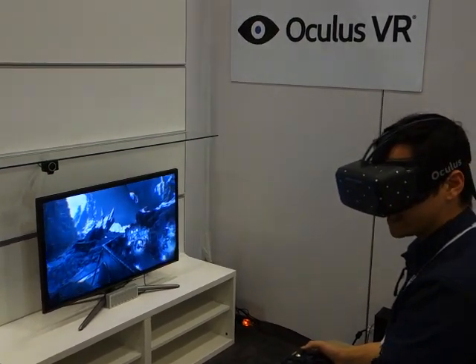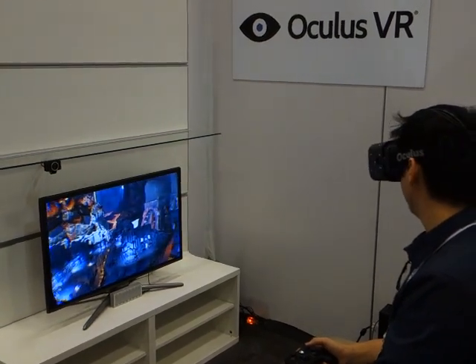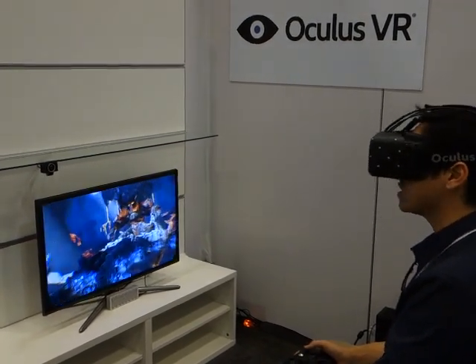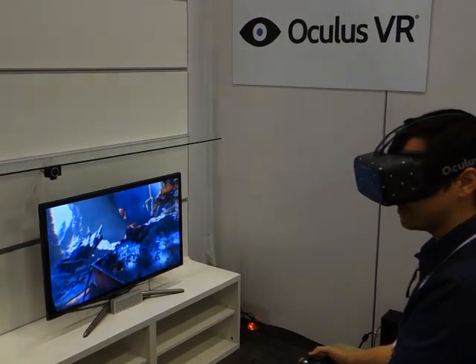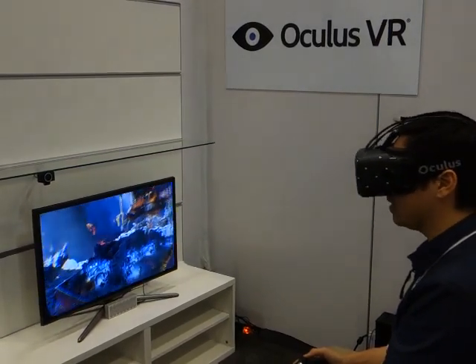At home I have the 720p version. This is also running a much higher resolution display. Oculus isn't saying what resolution yet — they're just saying it's HD. And it looks a lot better than the 720p version, which before I had issues reading text. There's no text on the screen here, but it looks like it's just much clearer overall.